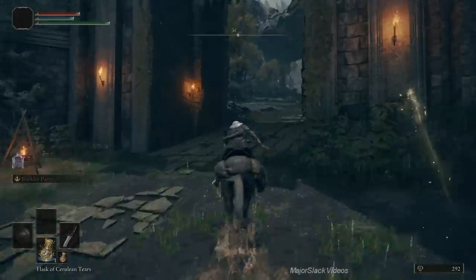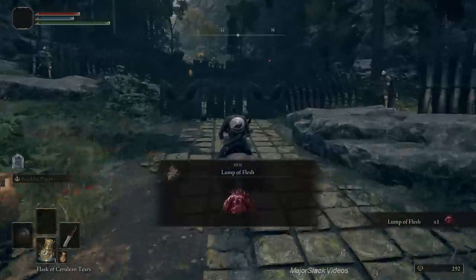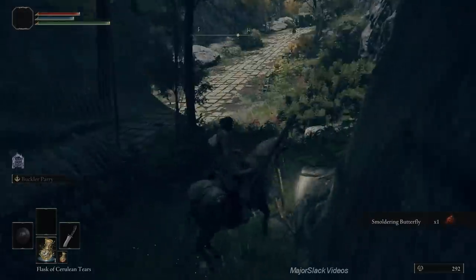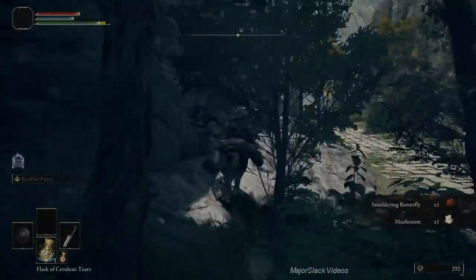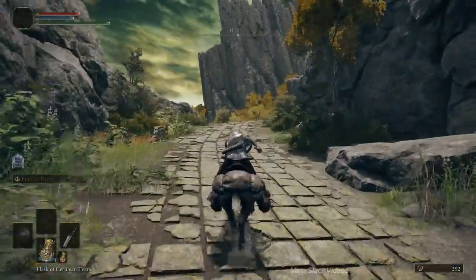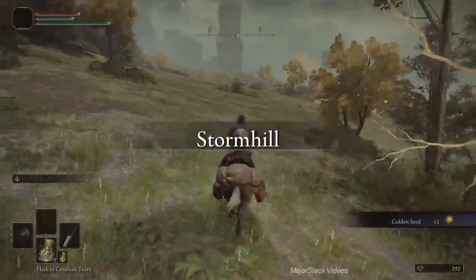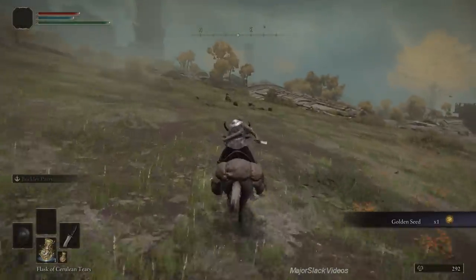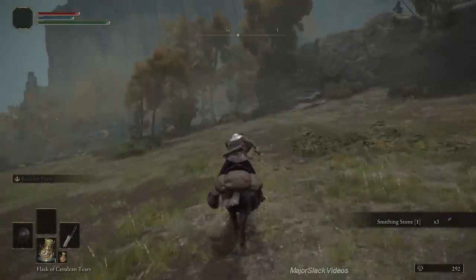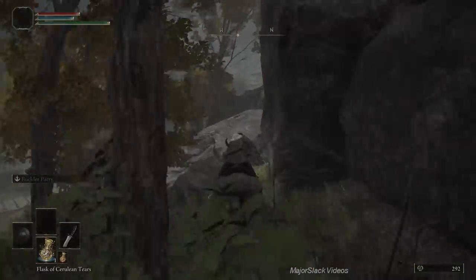We're going to retrace our steps back around here. I'm going like this because this is the easiest way to get the map — just gallop toward the map pillar and you'll bump right into it. You can just grab the map instead of trying to fiddle around on your horse. Having grabbed the map and the Whetstone Knife, head to the west up through Storm Gate. Gallop through here as fast as you can — double jump your horse here so that the giant troll jumping down behind you won't stagger you off your horse. Grab the Smoldering Butterfly on the other side, and grab some mushrooms.